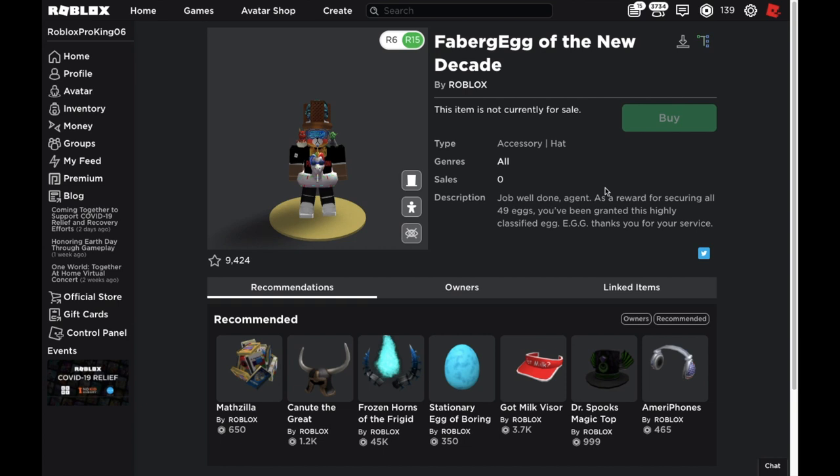Welcome back to another video. Today we're on Roblox going through the item that people have found a link to — the Faberge Egg of the New Decade. This item is going to take about two weeks to come to people's inventory — specifically the people that got all the main 49 eggs. For now, we have the mesh of it.